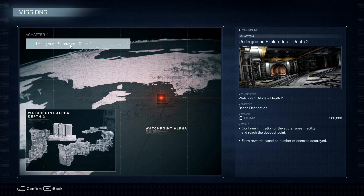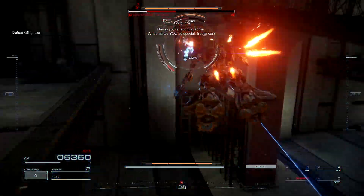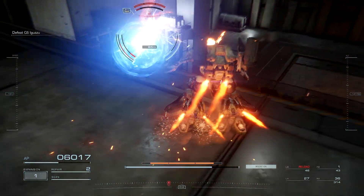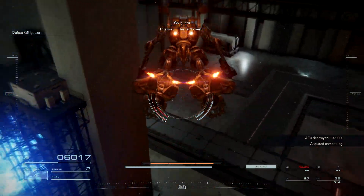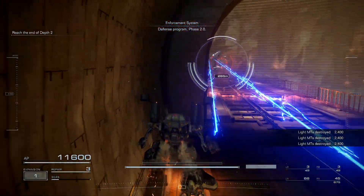The second mission is to further explore Watchpoint Alpha. Here we get ambushed by G5 Iguayasu, which isn't much of a problem to deal with fortunately. Then we deal with whatever else the area has to provide.